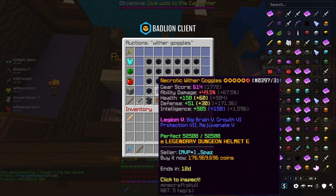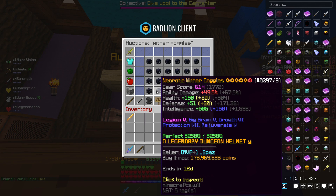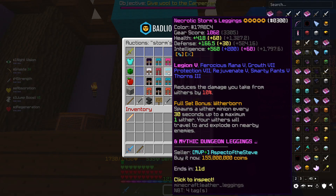For armor, we're going to go for Storm armor with Wither Goggles, and these are probably the best Wither Goggles listed at the moment — Protection 7, but not Growth 7. I'm just going to go for what's actually listed on the AH; it makes more sense. They're 177 million. Next up, the chestplate — no idea why you would have this fully maxed chestplate with flawed gemstones on, but nevertheless this is the best on the market at 388 million. As for leggings, we're going to go for these. They're not master starred, but once again they're probably the best on the market at 155 million.